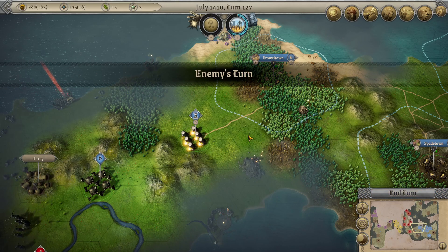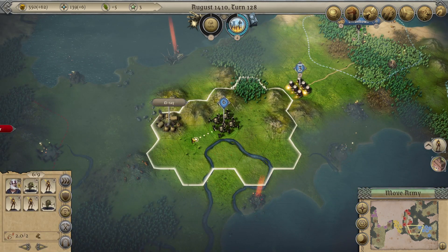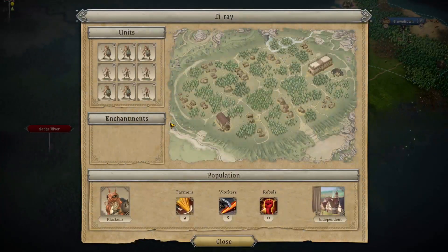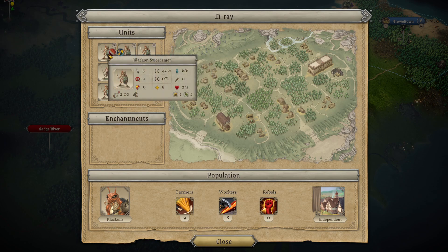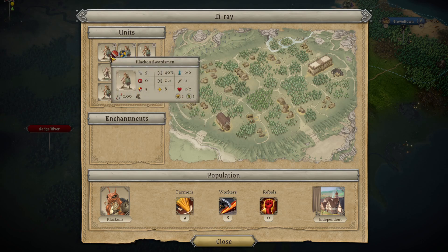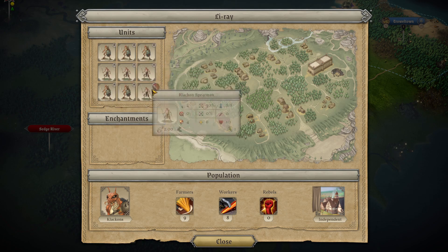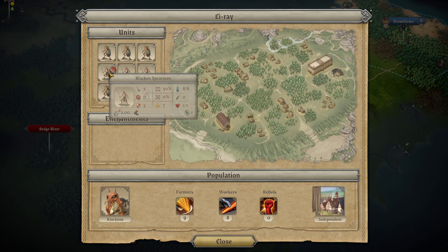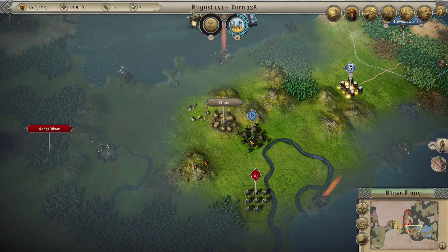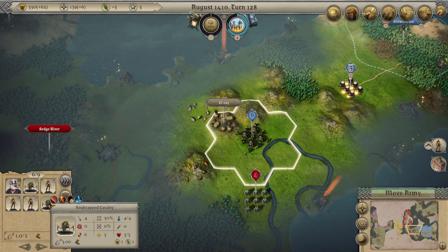We're going to need another set of engineers. Five and five - five attack, five defense. He at least gets more health too. Four and five, five and five, two and five. What are we looking at for us? Five and seven - our defense is better.